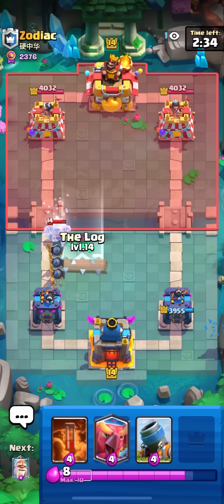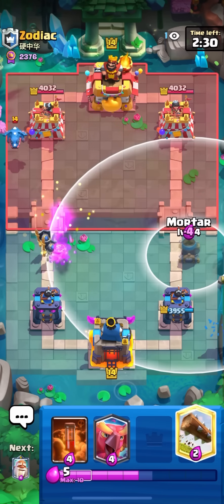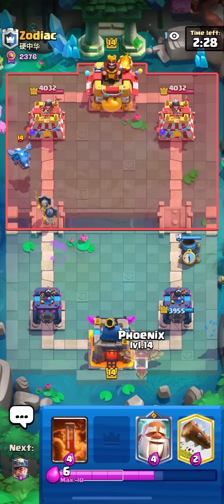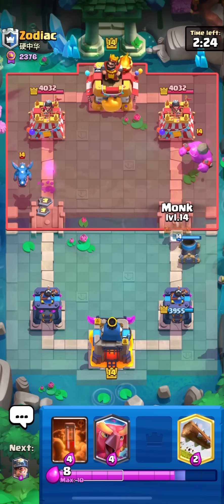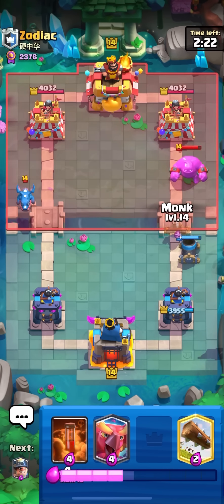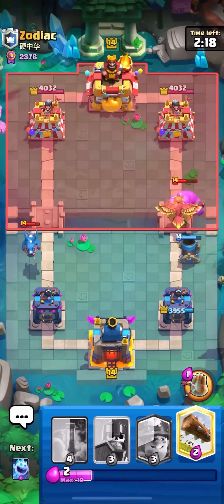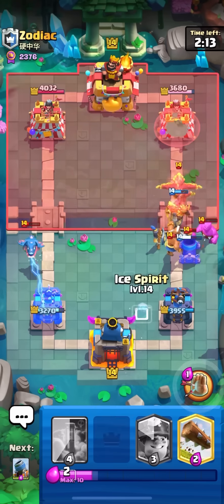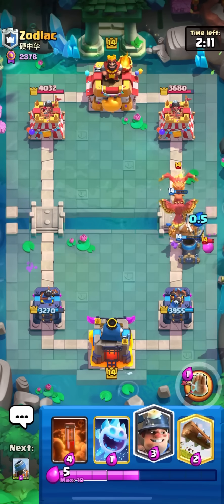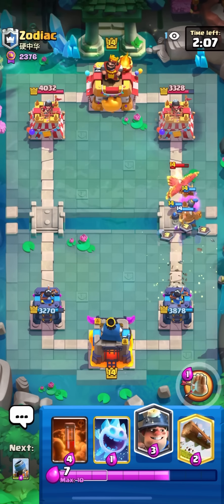That was a bad inferno tower — he could have defended with the goblin gang. Just gonna go for miner in the obvious spot and poison. He'll probably goblin the miner — okay nice. Monk and then log on the goblin barrel — miner got some good chip. I'm up like 1300-1400 right now. He can't even rocket cycle this — if he rockets he's dumb.